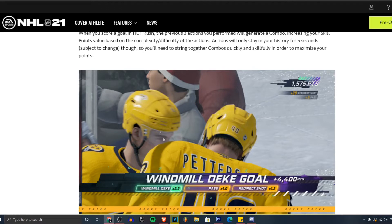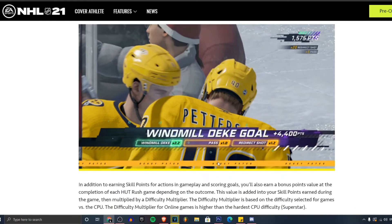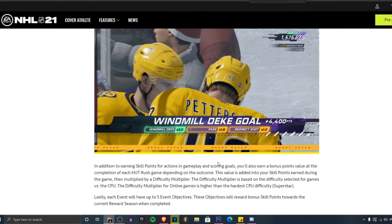These jerseys look pretty damn good — Nashville Predators jerseys. It's weird seeing Pettersson in that Predators jersey. Getting carried away here — but again, look at the points: one redirect shot for 4,000 points. That is amazing.